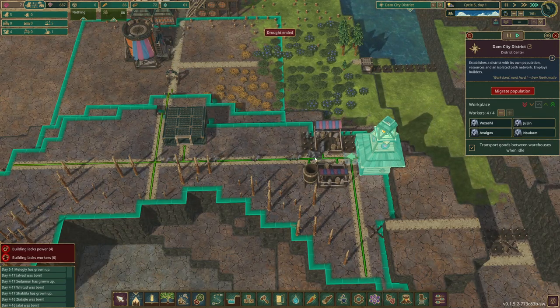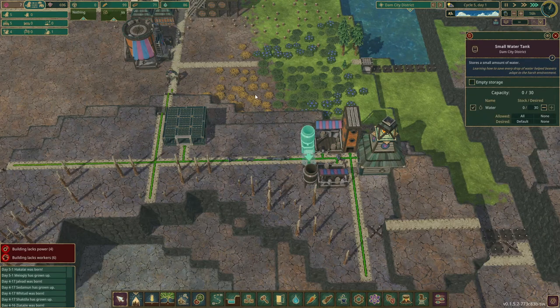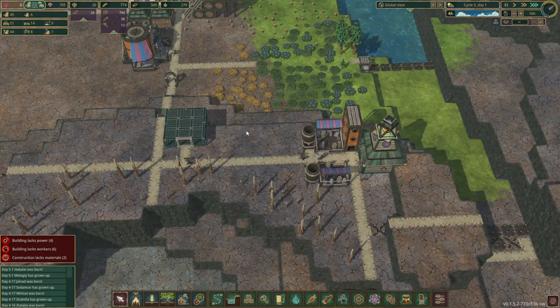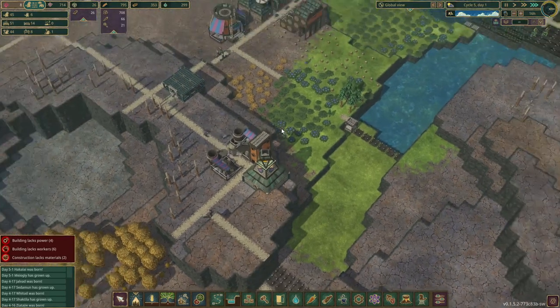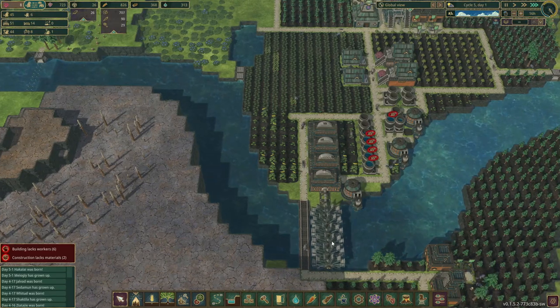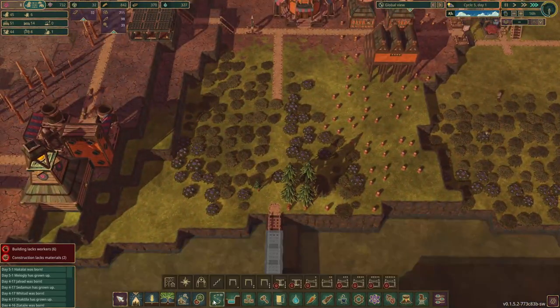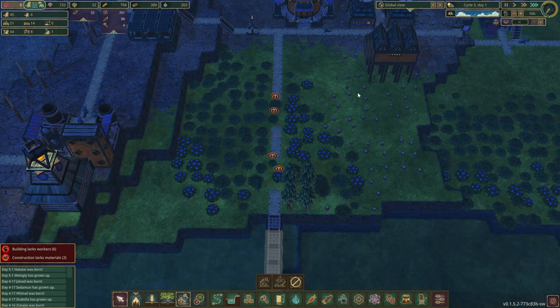They will now start transporting water from the drop-off point to the water tank, and also transport logs to the log piles. I wonder if it makes sense to build a warehouse at the moment but I don't think so. Now we just need to wait for planks to come in. Plank production should start any second — there comes the water wheel spinning. We will get planks — perfect.